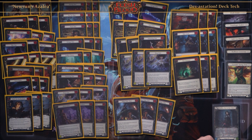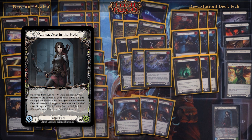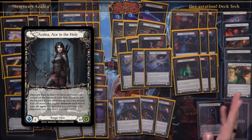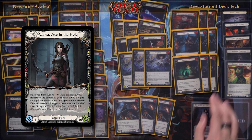Hey everyone, welcome back to another deck tech video. Today I'll be showcasing Azalea Ace in the Hole. Azalea might be one of my favorite heroes in Flesh and Blood just because of how unique the hero works and how unique the cards are, which are arrow cards. Today I'll be showcasing my classic constructor deck that I took in the Devastation Challenge.